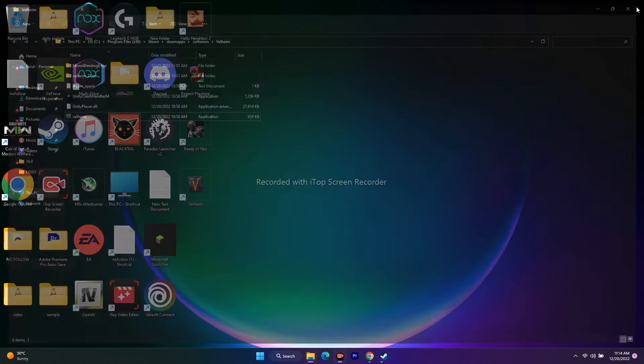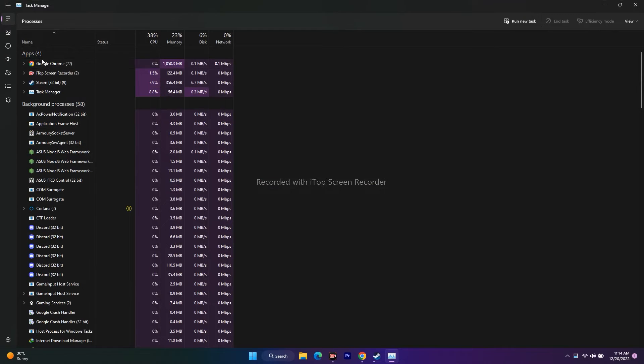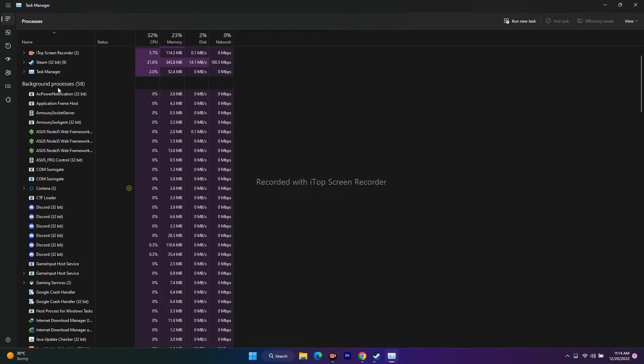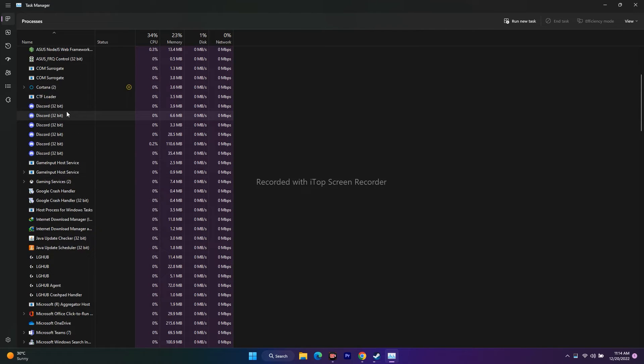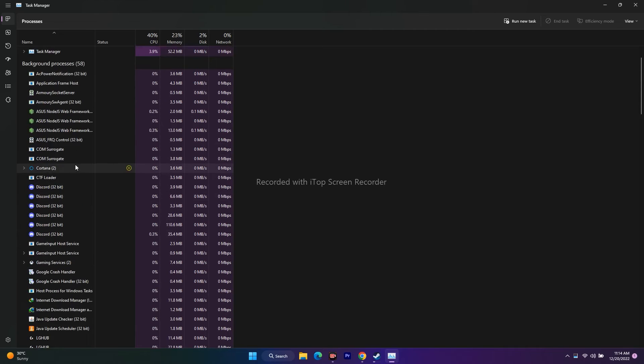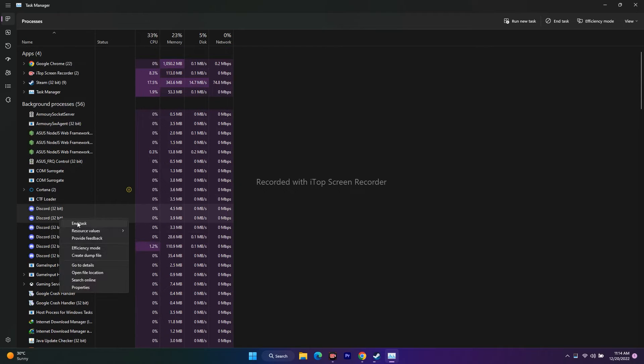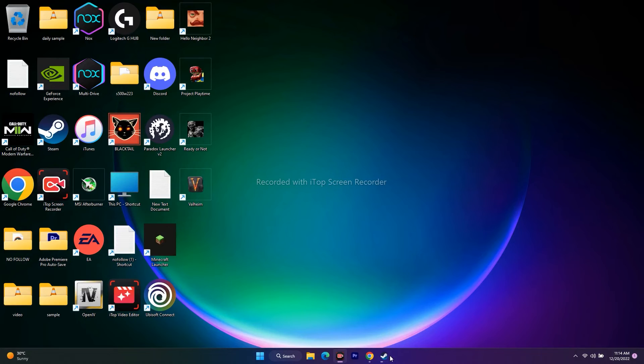Also disable overclocking applications such as Discord, MSI Afterburner, and similar apps that drain performance. Open Task Manager — you can see apps running in the background like Discord, LG Hub, gaming services, and antivirus software. End the task for all unnecessary background applications, especially Discord. This takes a moment but is worth it. Then try to play the game.